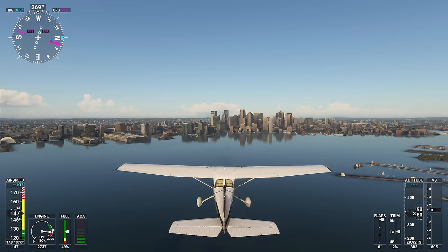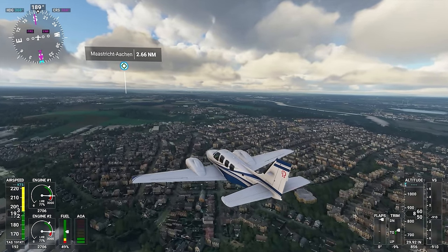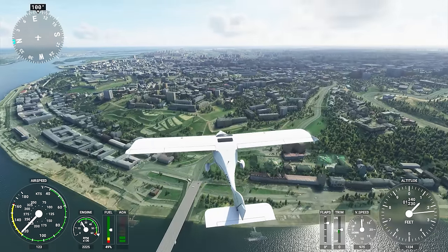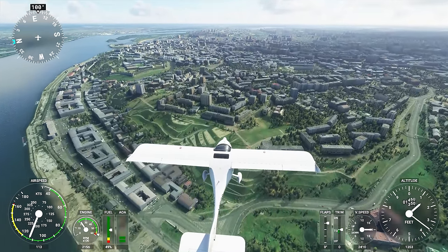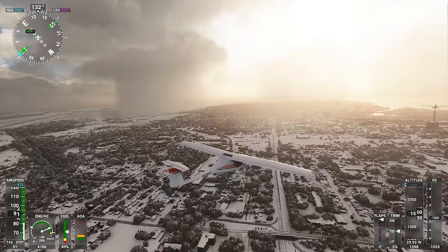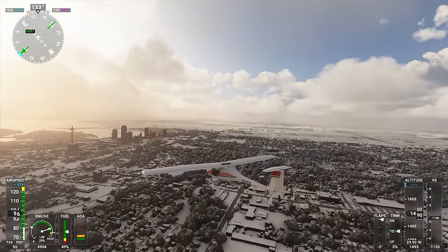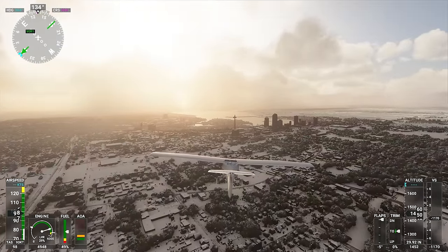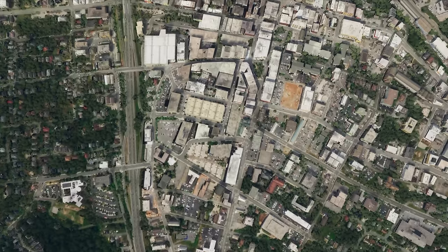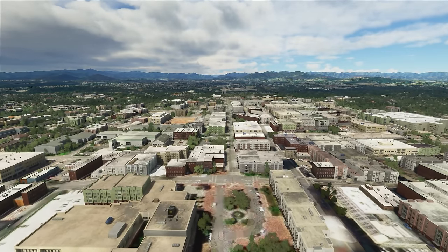If it's visible on Bing Maps, you can go there in Flight Simulator. Can you find your house? Chances are yes. Will it look exactly like your house? Chances are no. It all depends on the quality of the data being pulled from the cloud, and that varies wildly by location. For example, over here in Asheville, North Carolina, the layout of downtown is accurately presented but aesthetically unrecognizable.